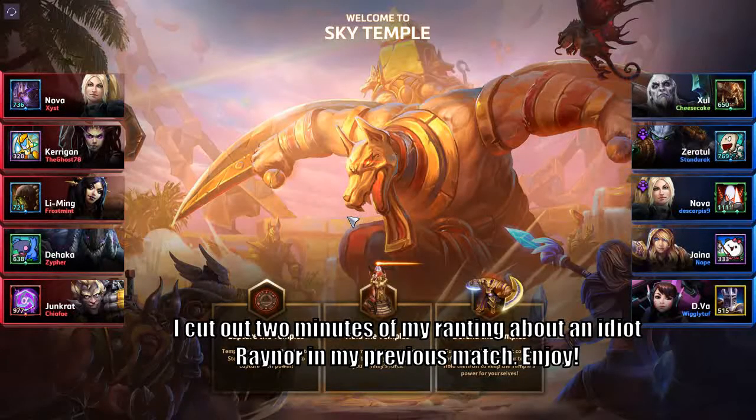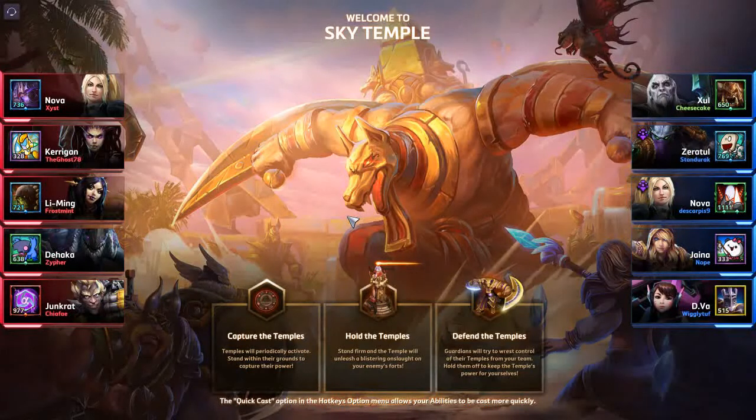Alright, we are heading to the Sky Temple. We've got Tehaka — the enemy team is probably gonna be fighting us for our push, but we push harder than they do. Our team got Zeratul, Nova, Jaina, and D.Va against their Nova, Leeming, and Junkrat.